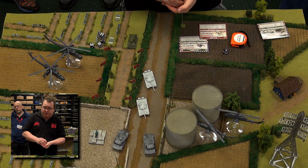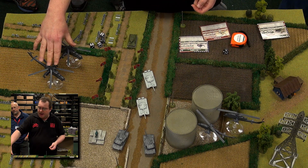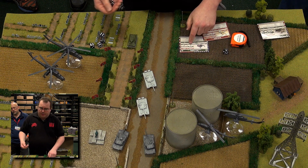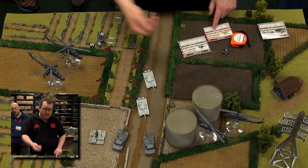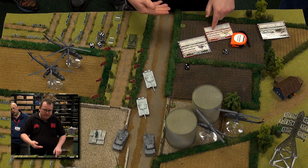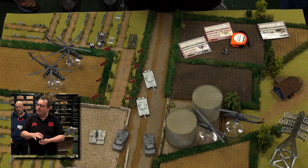Firing at tanks is pretty much about choosing the right kind of weapons. Since both Cobras and Hinds have very good anti-tank weapons, you would choose those. If the Hinds want to shoot at M1s, they use the AT-8 Spirals — just roll to hit as normal, no concealment. They hit once. It's anti-tank 23 against the front of an M1, which has armour 18, so it punches straight through. The Spirals have firepower 3+, so it would actually only bail them.